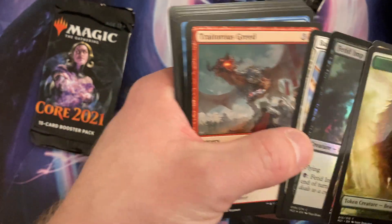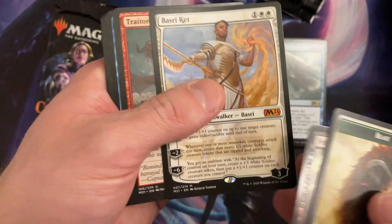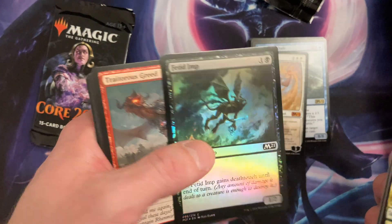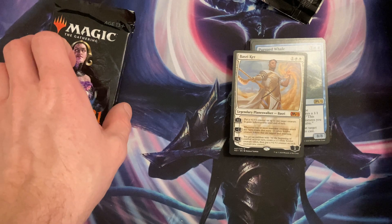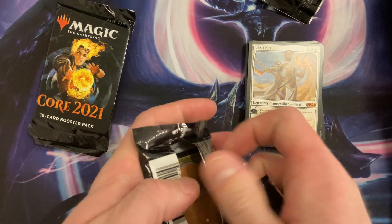I just want my Ugin — am I gonna get my Ugin? Oh, we got Teferi. I need to make a deck with him too. We got the foil Feeding Imp — I'm very impressed because this set had a lot of planeswalkers.